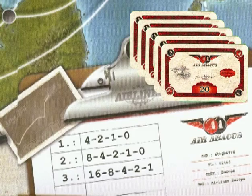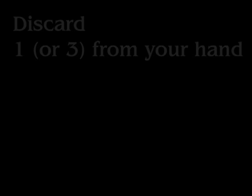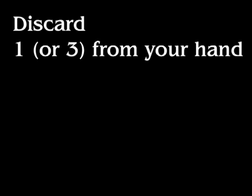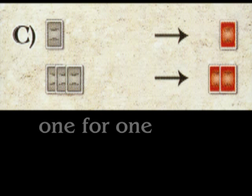Getting the Air Abacus shares works a little bit differently — they are not available from the share deck. In order to get them, you need to discard shares that you have. You can either discard cards currently in your hand or discard shares you've already played face up in your portfolio. For example, if you have a brown share sitting there and everyone else has brown shares, you might say that's not really doing anything for me and discard it to get more Air Abacus. You can discard one card from your hand or portfolio to get one Air Abacus, or discard three cards to get two Air Abacus stock.